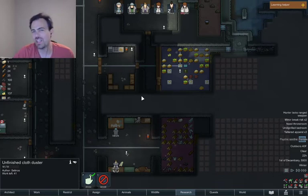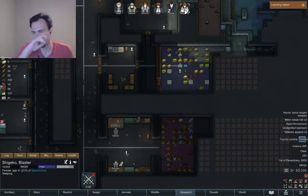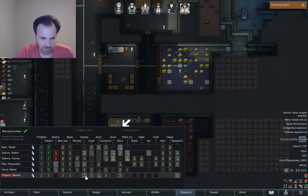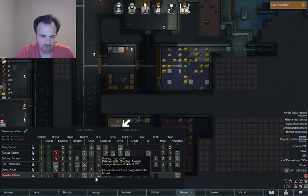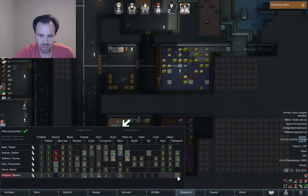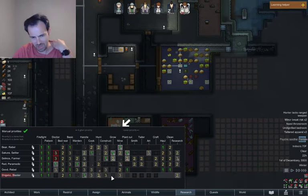We just got the caravan back. We got this guy coming in and we want to set him up to be useful. Let's open up the work tab, see what he's good at. Good handling. I'm going to move him up. We don't have the warg anymore, so I'll make him a hunter. His researching is good — I'm going to move that up to a 2, he'll be my primary researcher. We'll use him to hunt and handle. He'll kind of be our animal guy.